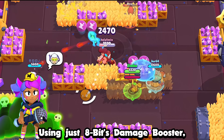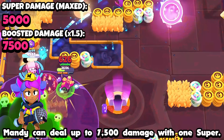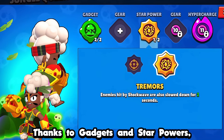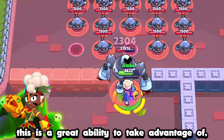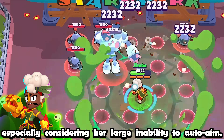Using just 8-Bit's damage booster, Mandy can deal up to 7,500 damage with one super, which is enough to one-shot a large amount of brawlers. Thanks to gadgets and star powers, Maisie is one of the only brawlers who can stun, slow, and knock enemies back. This is a great ability to take advantage of, especially considering her large inability to auto-aim.